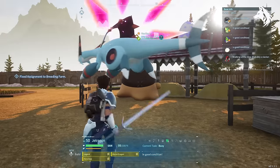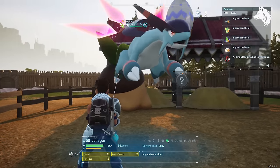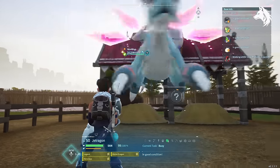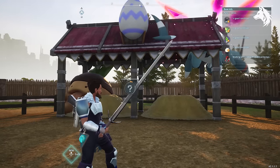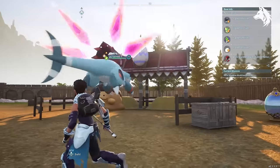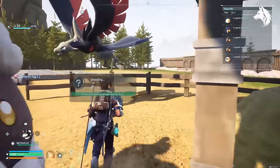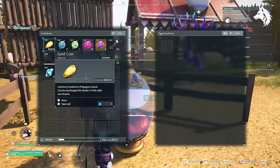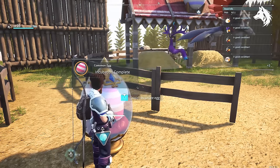Next I started throwing different pals into the breeding pen and waiting for the eggs to hatch, hoping for any two combinations of traits I wanted on the same offspring. I started with a Jetragon with the legend trait and a Gamoss with luck and tried to breed them to get two traits, the offspring being a Vanworm. That didn't work too well because Jetragon simply had too many traits to pass on. So I took the Vanworm with legend that I received from an egg and bred that with a Lammal that had both luck and ferocious, and eventually I bred a Dire Howl with two of the three traits I wanted — luck and legend.